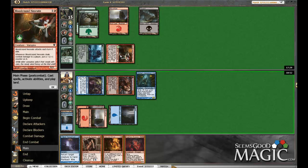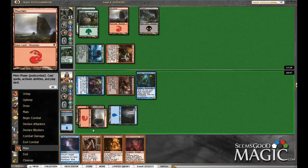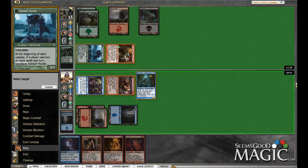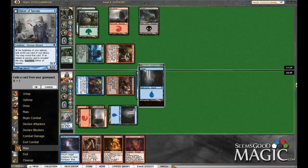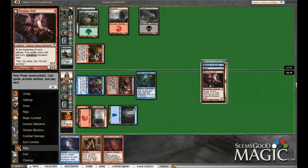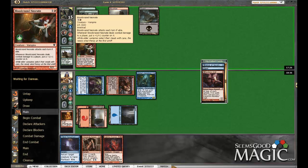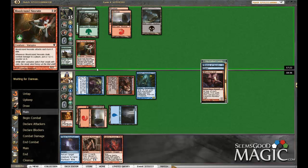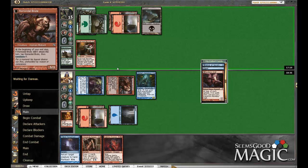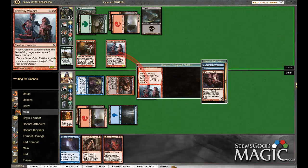I feel like bouncing this would be better. Maybe we'll just hang on to our pyre. I don't know what's happening - yeah, I forgot we milled. So we'll pyre this - goodbye. Take three this next turn.